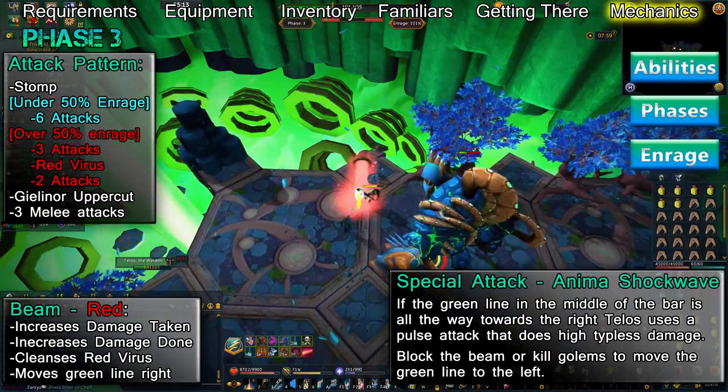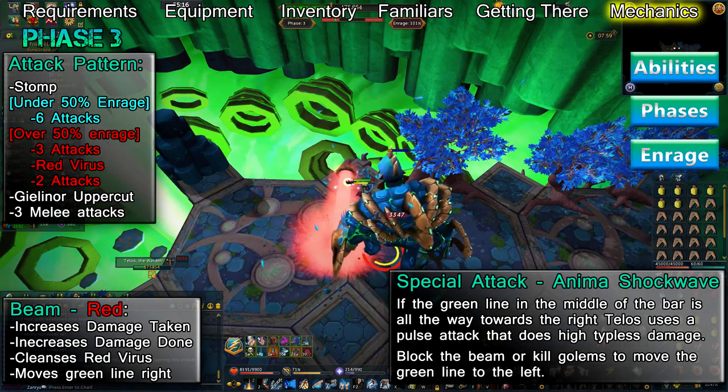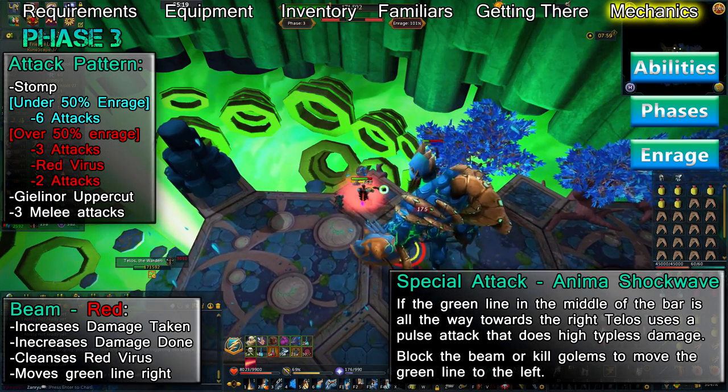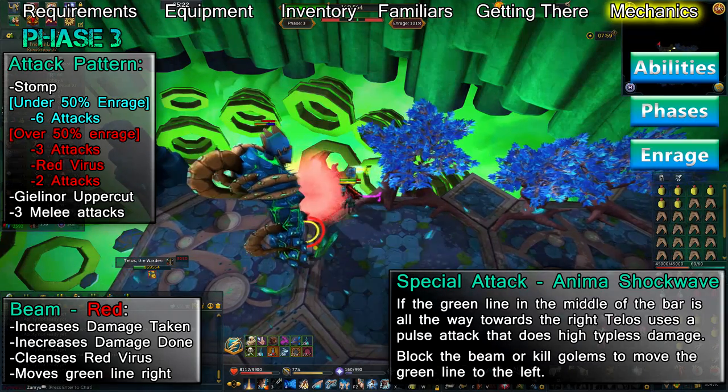At 50% or more enrage, he'll use Stomp followed by three attacks. Once the third attack hits, you'll be immediately infected by a Red Anima Virus. After this, you'll be hit by two more attacks, then a Gielinor Uppercut. Following this, Telos will use three more attacks, then repeat the cycle until the phase is over.